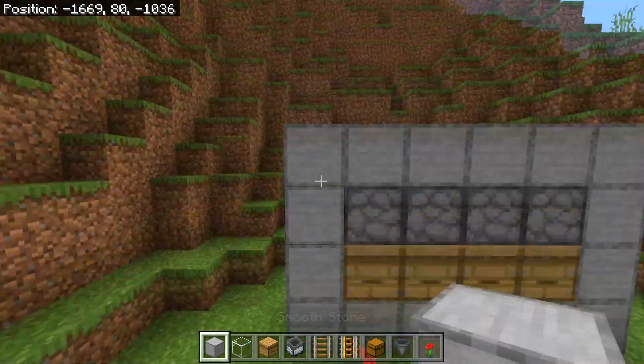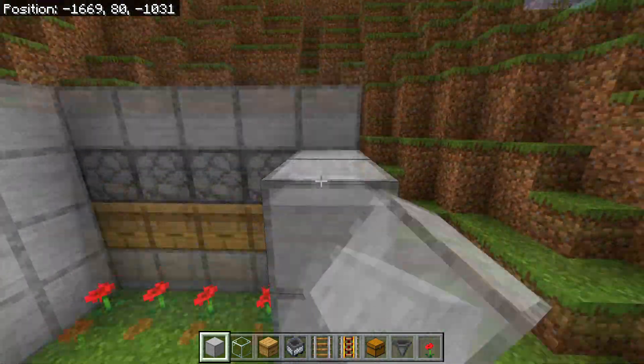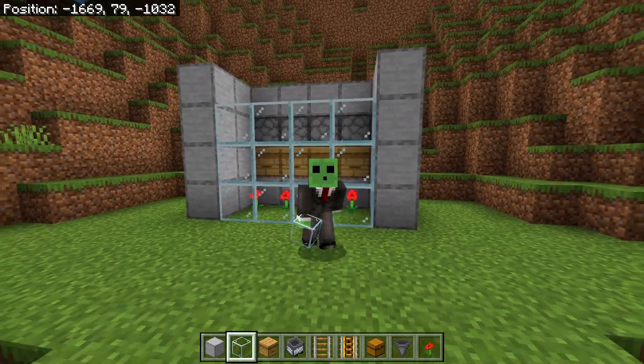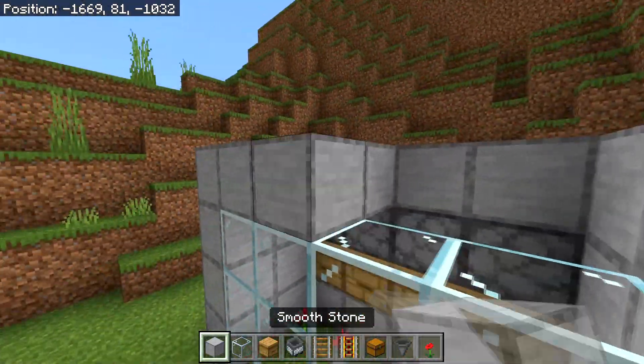Then you will need to expand the wall we have on the side right here by two more blocks going outwards on both sides. Then after done that you can build a three-high glass block wall right here — this does not need to be glass, you can build this wall out of anything, but I like to use glass simply so I can watch the bees. Then after done that you will of course need to build a roof over this.